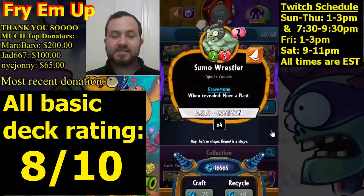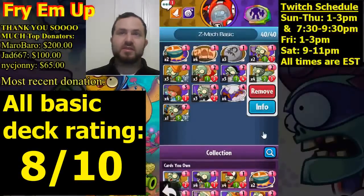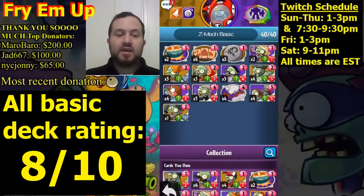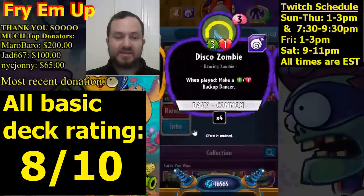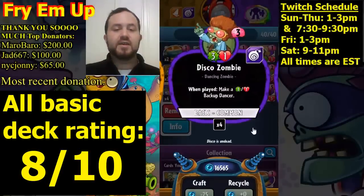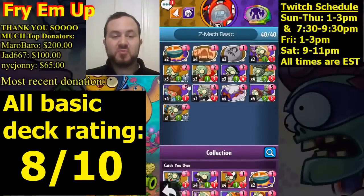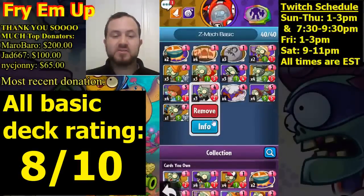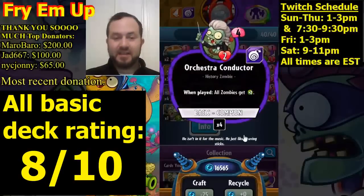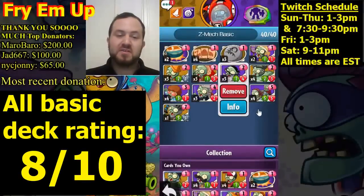In the three slot, the main card worth running is Disco Zombie — three attack, one health, and it makes a little one-one dancer. Sometimes that one-one can finish off a plant with one health left. It's especially good going into the next turn with Orchestra Conductor, since spawning two minions gives Orchestra Conductor extra kick. Orchestra Conductor makes all zombies including itself get two extra attack. So your Newspaper Zombie's one attack, your little dancers with one attack — Orchestra Conductor comes in and gives them all a lot of extra attack.